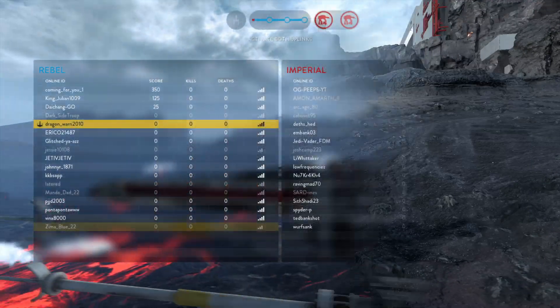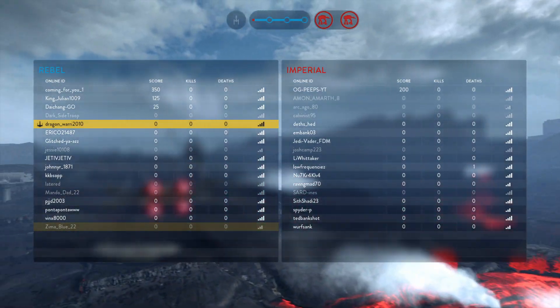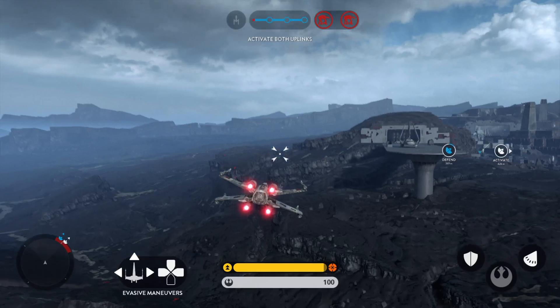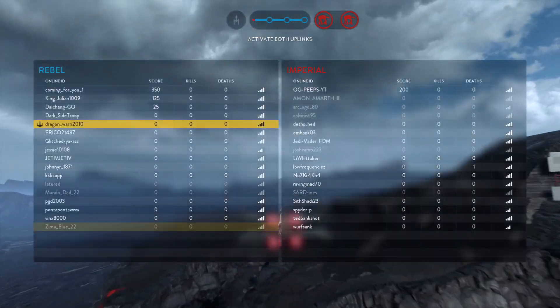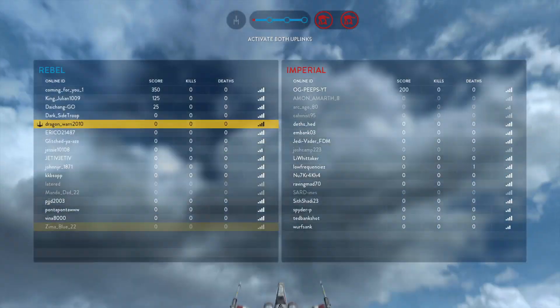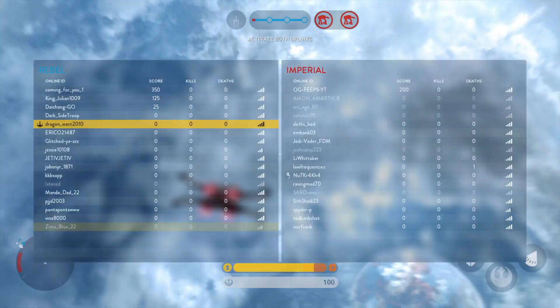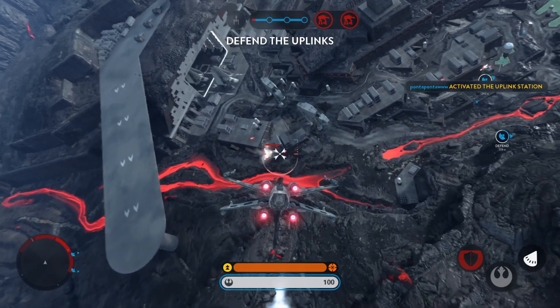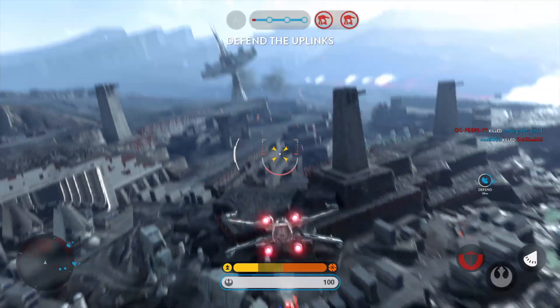Command Squadron, we need air cover! We have activated an uplink station. Prepare for enemy attack. Red 2, standing by! We can't win this tower on plane maintenance!